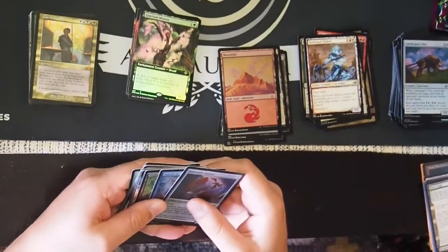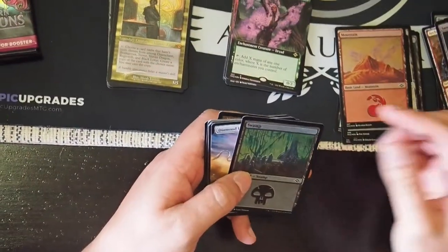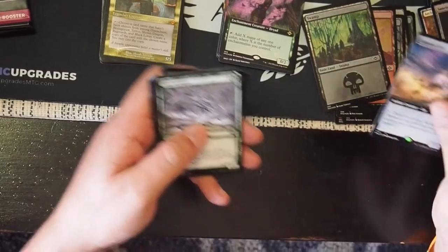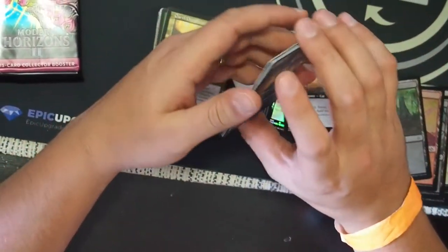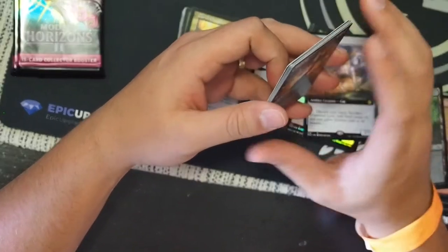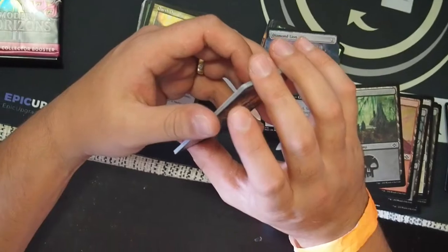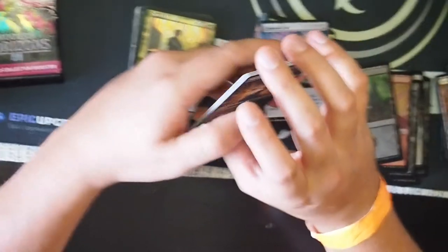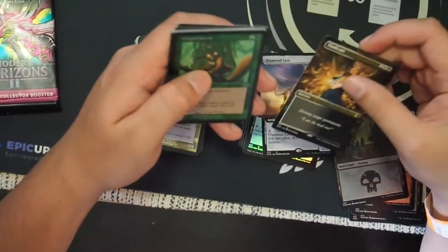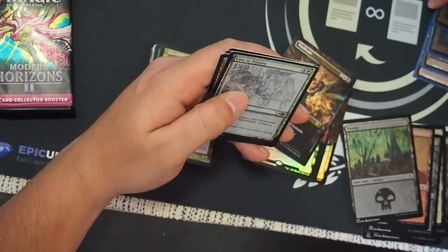Wait, how many are there in total — like different ones? Well, five of the enemy and five of that. These are the enemy ones. The color pairings. So how many? Which ones are there? Arid Mesa, Marsh Flats, Misty Rainforest, Scalding Tarn, Verdant Catacombs — that's the black green. And that's what I want — I think I have everything besides the black and green one in this box. And Misty Rainforest twice.